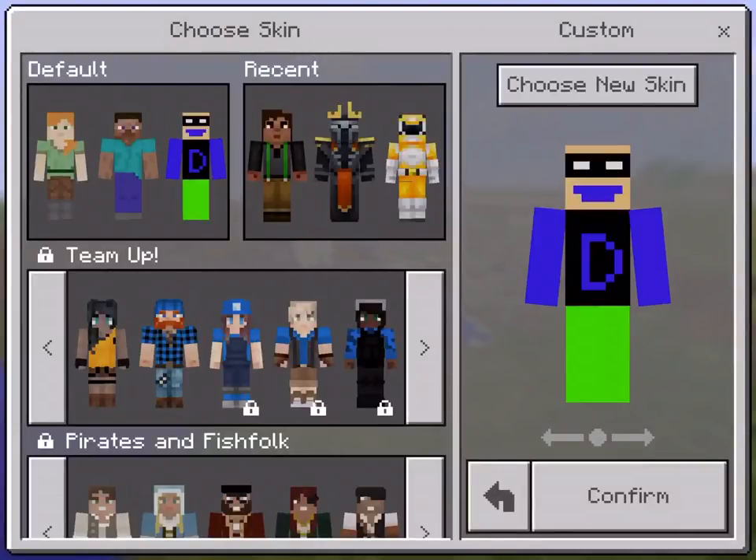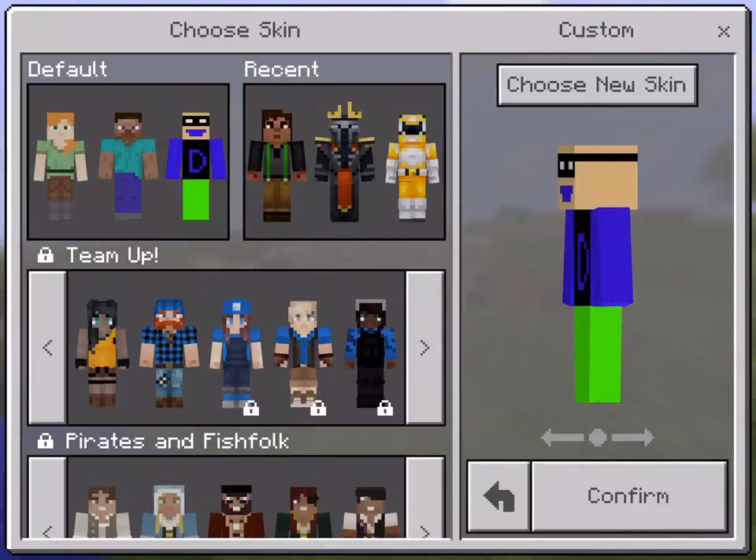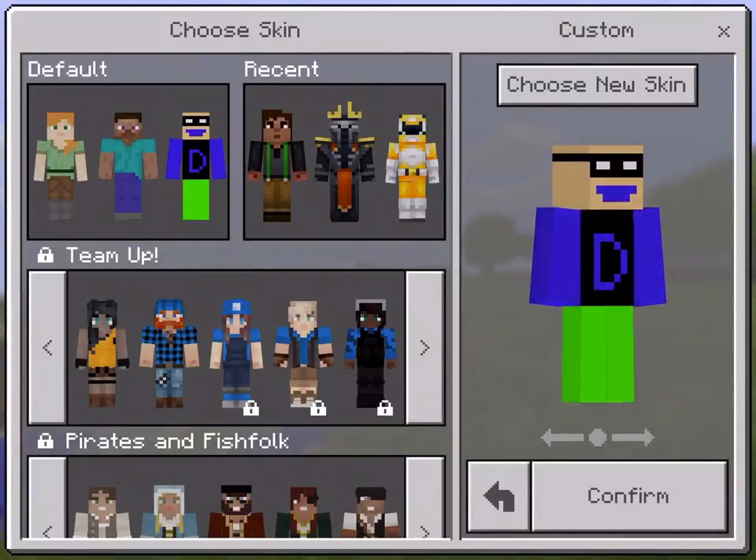So here it is. It has a D in the center and this is a mask with a band on the side, and here's the hair. I tried to make a cape but it's still looking a little bit cool.